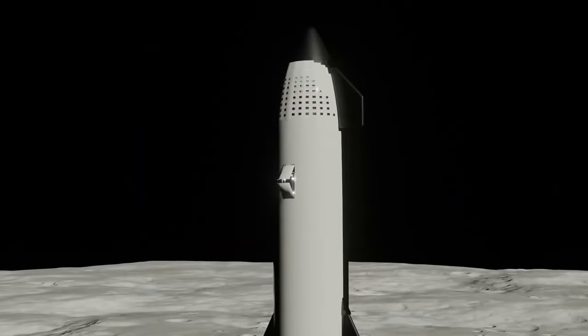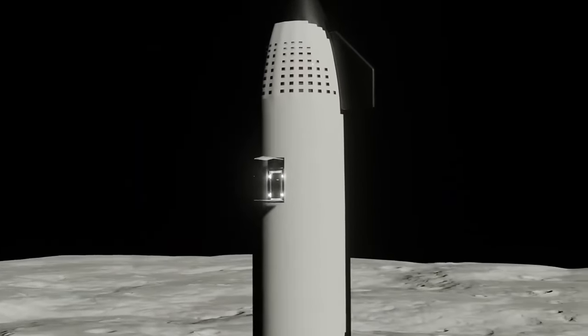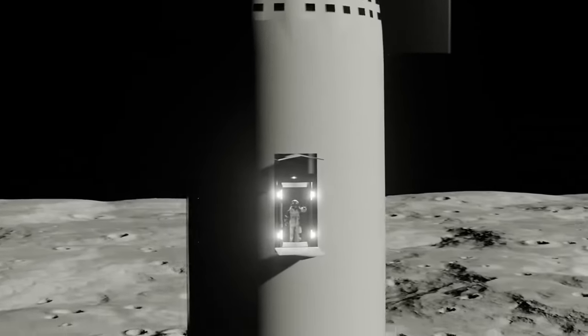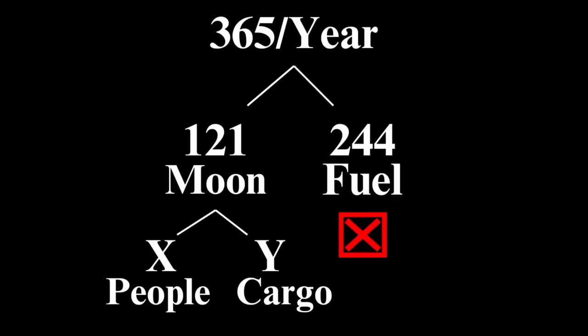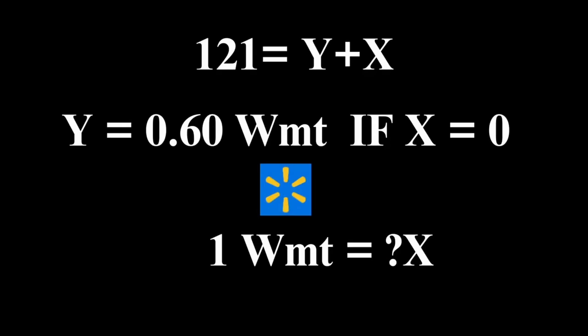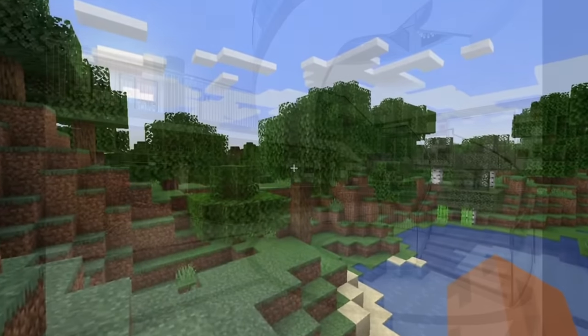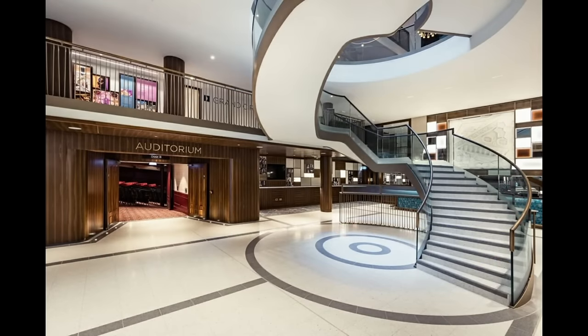And then we still have to get people there. They have to travel using the same vehicles as the goods they're consuming, sharing from the same pool of 365 launches a year. Using our unrealistic 2-to-1 ratio, out of 365 launches, 244 would be devoted to refueling missions, leaving 121 launches for goods and the humans they're intended to supply. So if we can only get 60% of a Walmart to the moon, we need to know how many people that can support — and we're talking about a lunar economy with a large tourism base, so amenities.